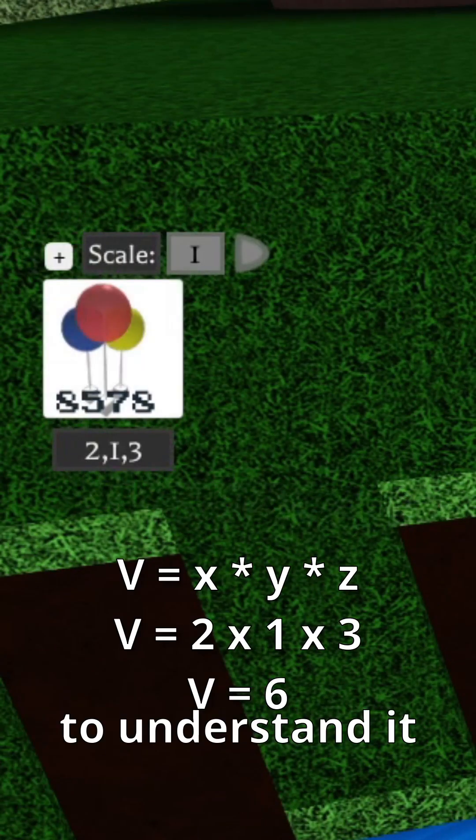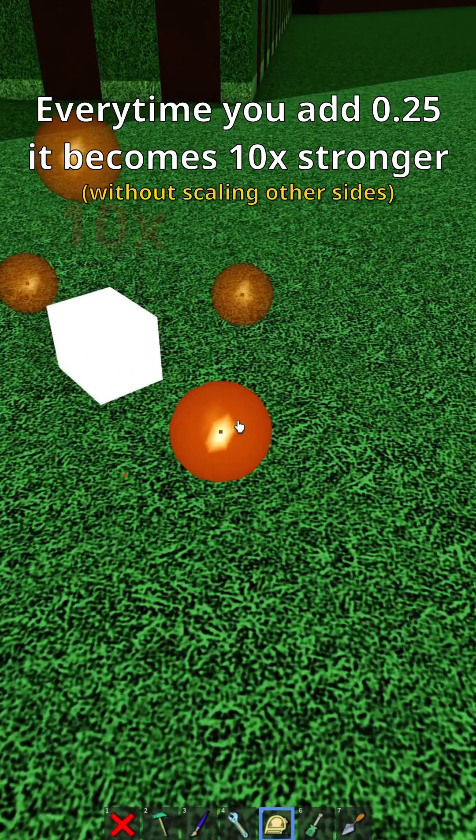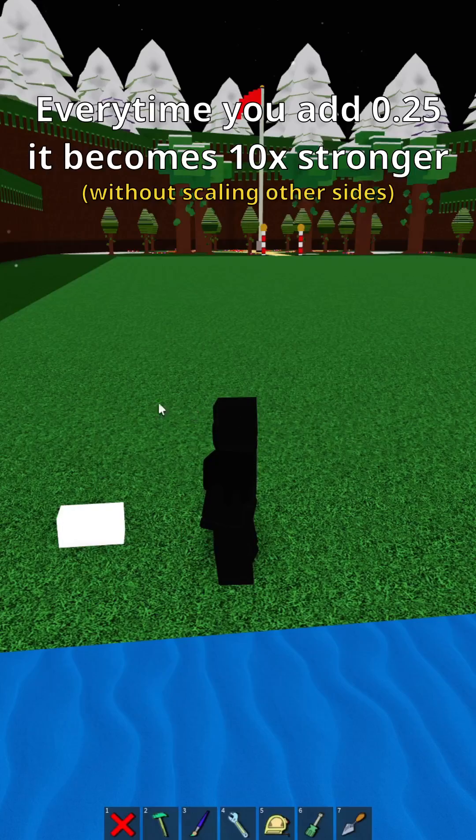To understand it, you can think of it like this: every time you scale another 0.25 in one direction, the balloon gets 10 times stronger. And the same goes the other way if you remove 0.25.